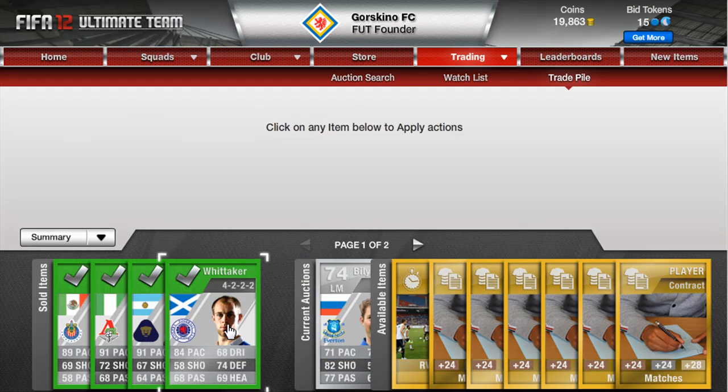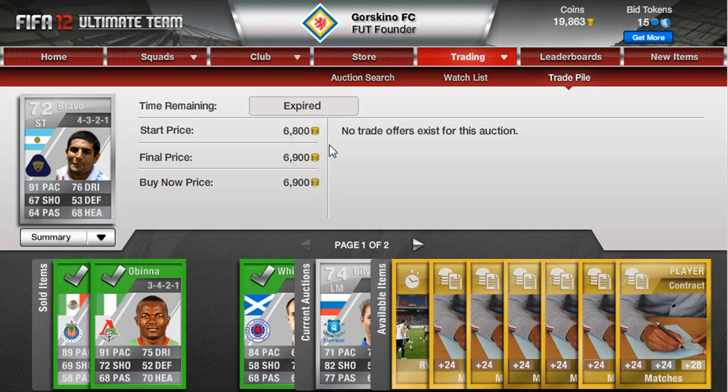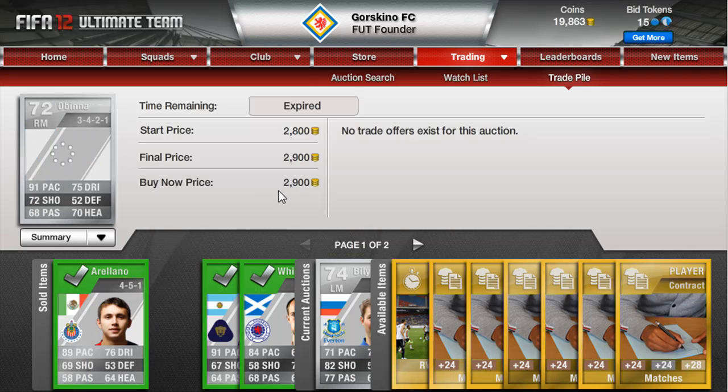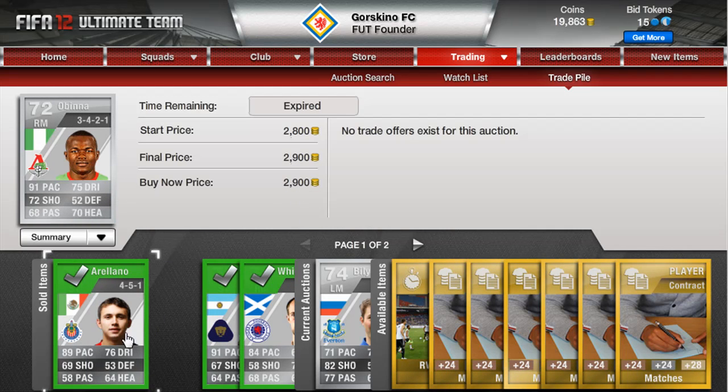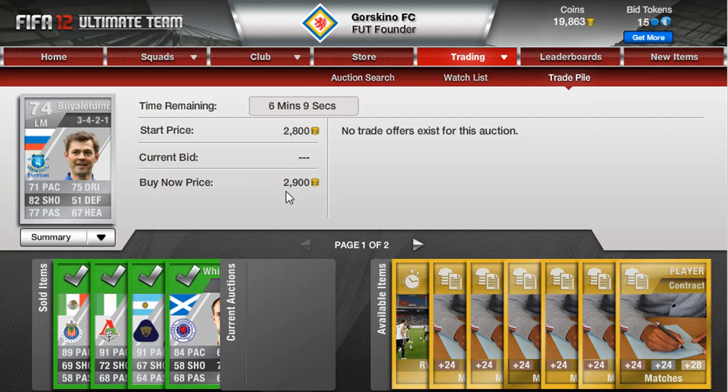I'm pretty much going to leave it at this. We sold Whittaker for 1500 — I bought him by now for around 650. We sold Bravo for 6900, bought him for around 4000 so that's a nice profit. Victor Robina we sold for 2900, and Auralana I bought for two and a half and sold for 4k. So there are profits to be made from buying and selling via buy nows, though it is a lot easier to make profit from open bids.